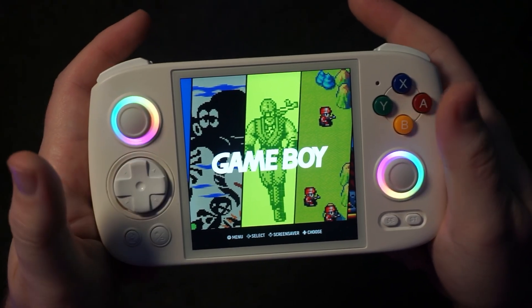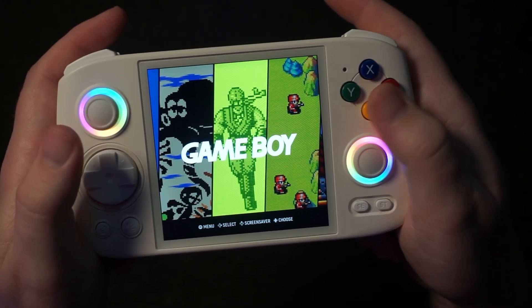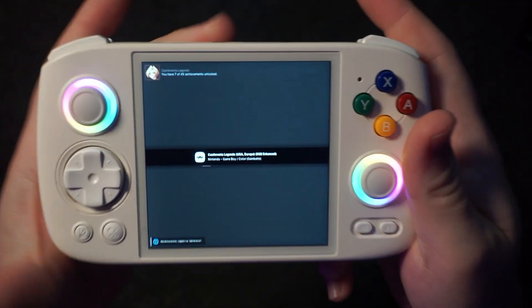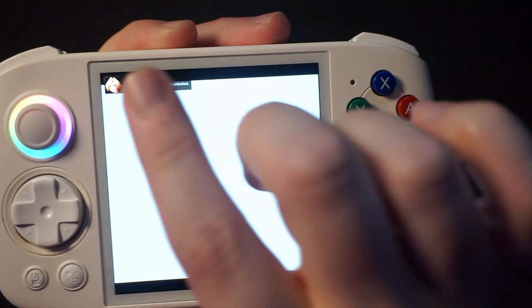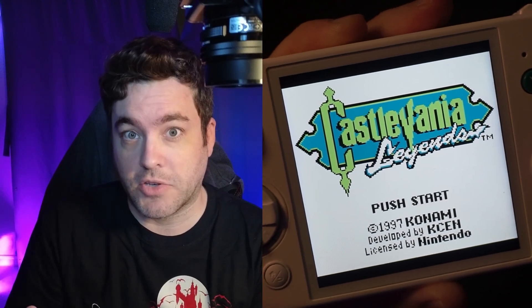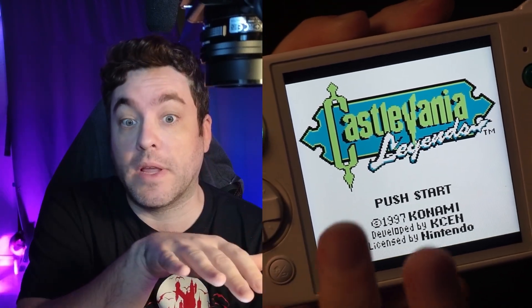We'll look at some stuff here — like if I wanted to do Game Boy, we'll load into Castlevania Legends. As it's starting, you can see it's loading what achievements I've gotten so far. It shows down at the bottom that I'm logged in. That's something you want to check for anytime you're launching a game.